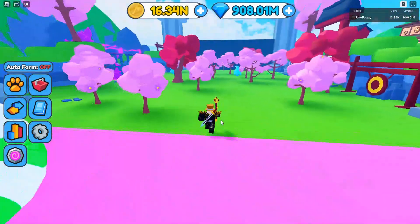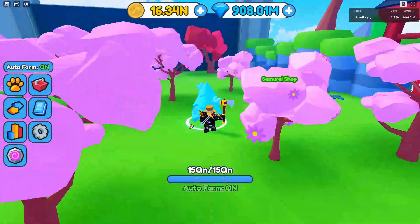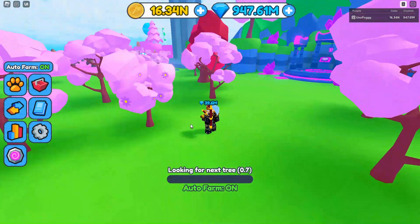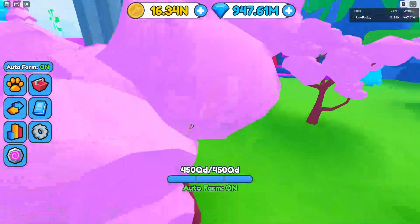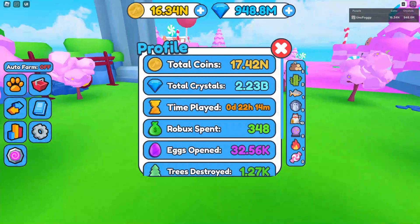Then of course we come over to the last area, the Samurai area, which works the exact same way as all the others. All you've got to do is auto farm in this area, and then over time you will get enough to craft some of the stuff. Basically every single one of these works the exact same way — you have to auto farm.